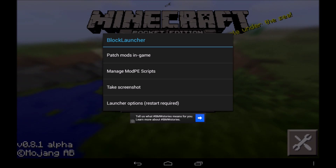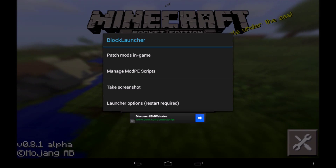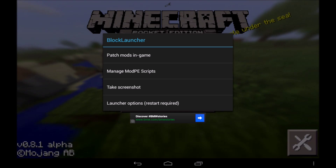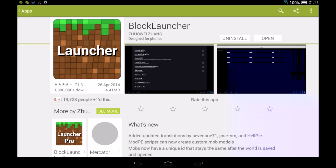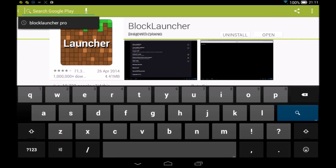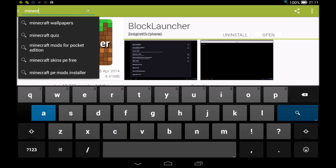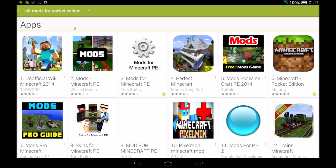Now there's also another app you would need to install mods. Scripts are actually much better than patched mods, so I would recommend you install scripts. If we go on Google Play and we type in Minecraft Mods for Pocket Edition, maybe we should see it somewhere.